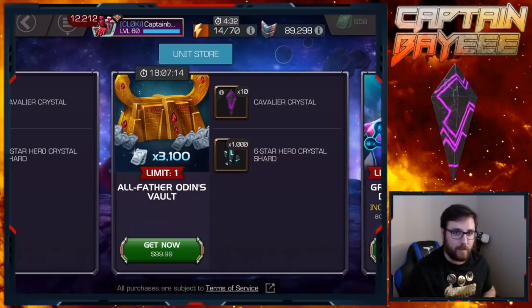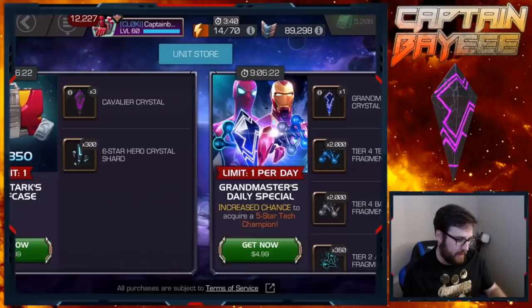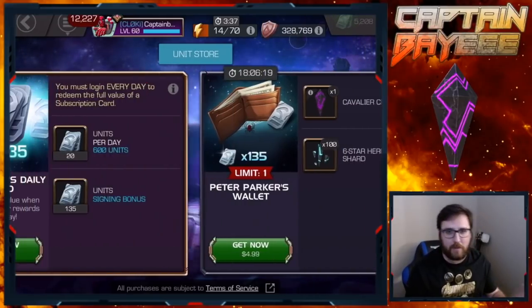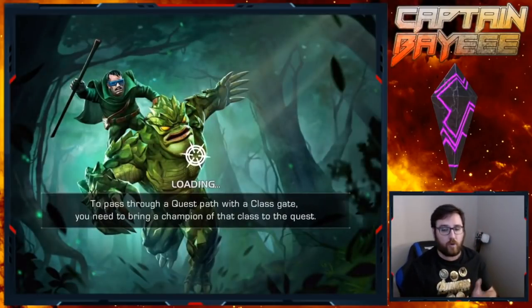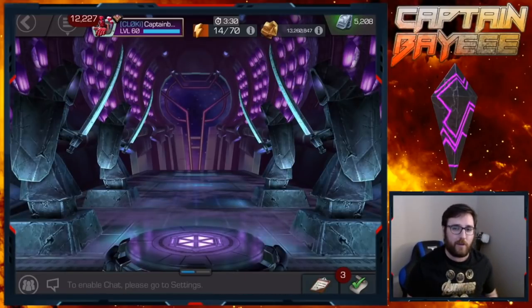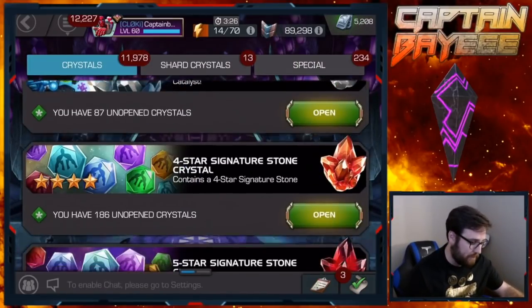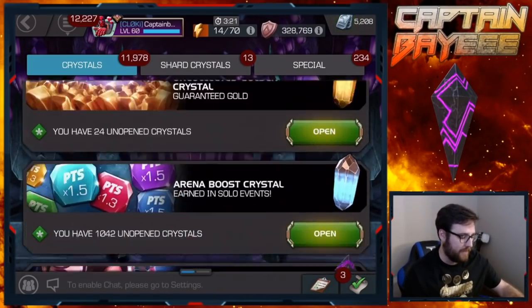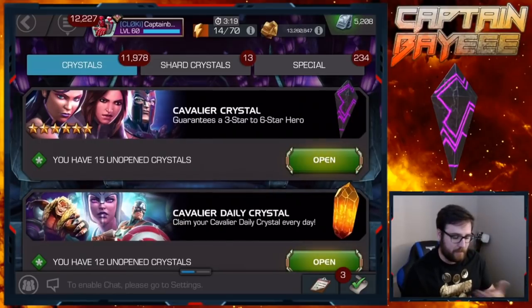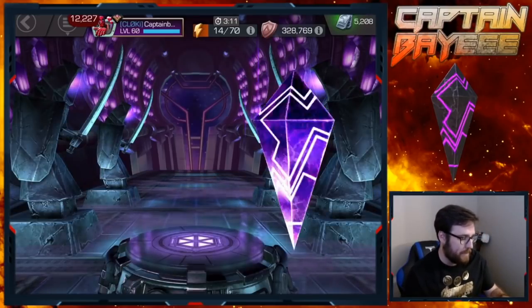Transaction complete. You can see they're not there anymore and we still have the other three there, but I'm not going to be buying those ones - just figure it out with the two big ones and go from there. Normally, if you've been around the channel, I don't really open up these kind of crystals that often. I don't think I've ever actually purchased a regular cavalier crystal - I've only purchased the featured ones. I've opened regular ones just from completing stuff in Act 6, and that's actually how I got my five-star Ægon.